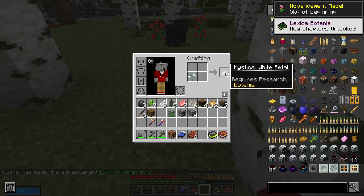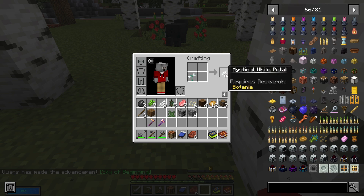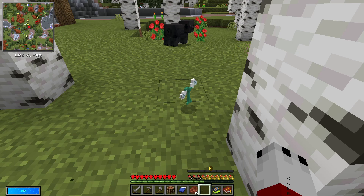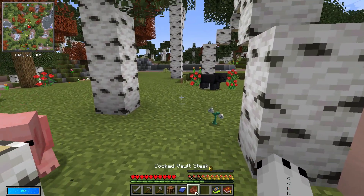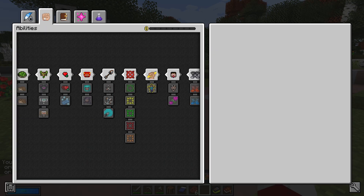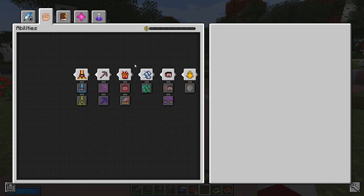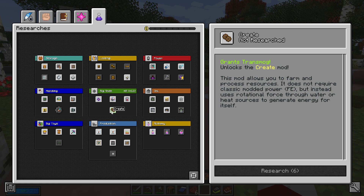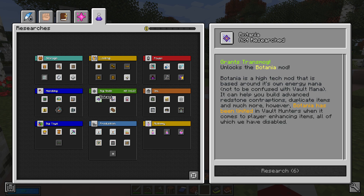Wait, why can't I turn these into petals? Requires research — Botania requires research? What does that even mean? What is this menu? Oh, is this the vault stuff? Research. No... Is this how we — are you kidding me? We have to unlock them?